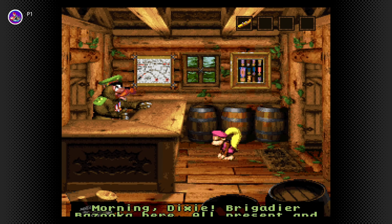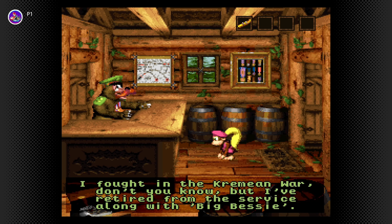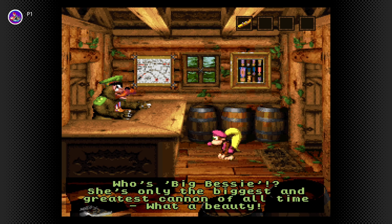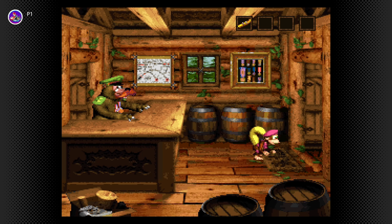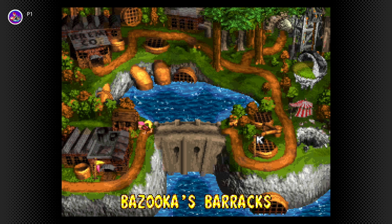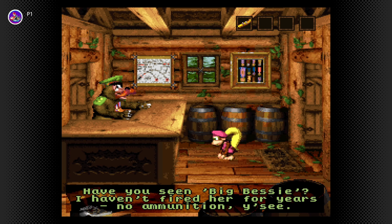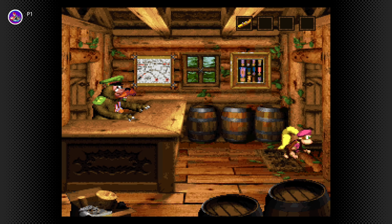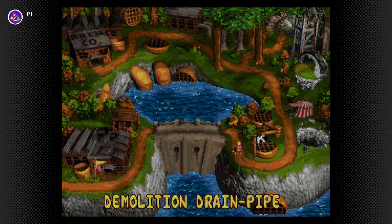Bazooka's Barracks — let's see what this bear has to say. 'Morning, Dixie. Brigadier — I fought in the Kremling war but I've retired. Who's Big Bessie? She's only the biggest and greatest cannon of all time — the bazooka. Would be splendid to fire her one more time.' Then he says something about no ammunition. At least he says something different.